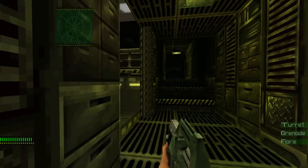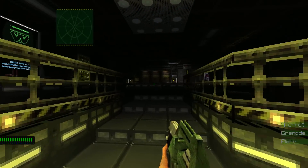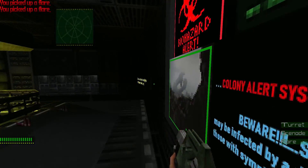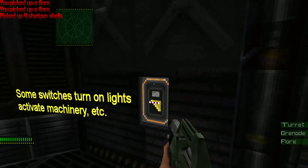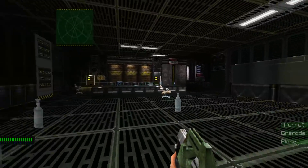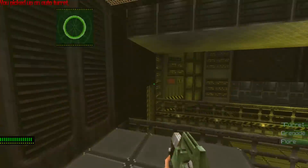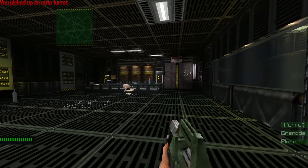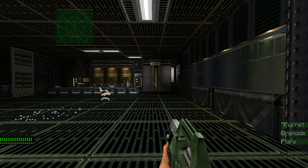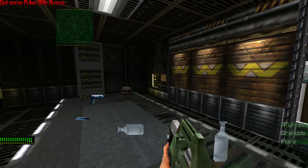Certainly the music, which you may be able to hear tinkling away atmospherically in the background. But the more identifiably Eradication part of this, authored by Payload, is made up of the map itself and the classes that you can use within it, and how they affect the gameplay experience. For setup purposes, this all takes place in a second colony located on the doomed planet of LV-426.